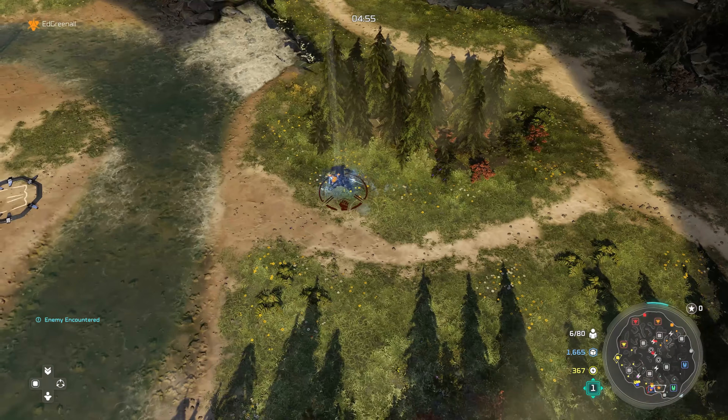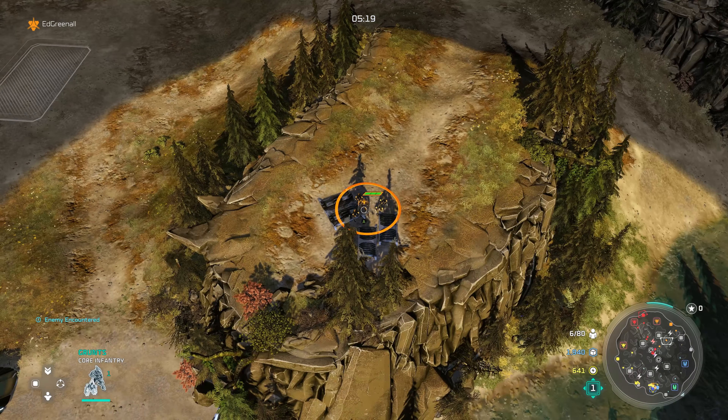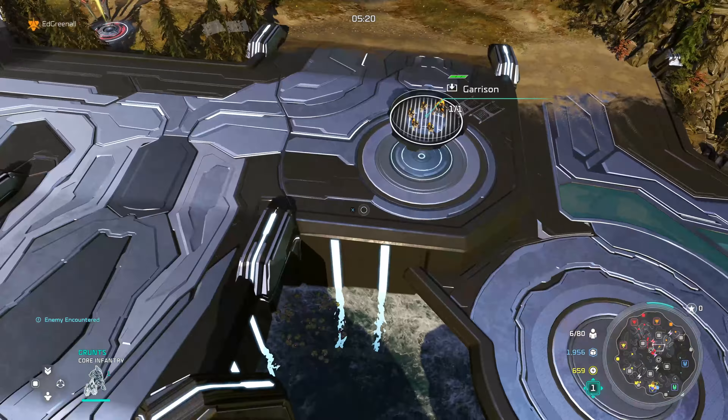I can't believe we just did that. I sent all of my grunts somewhere else — I'm doing something terrible, everybody, sorry. Gen on my mini. Should we focus the turret? Nah, you can just outheal the turret. Oh, go for the barracks — it's building stuff.